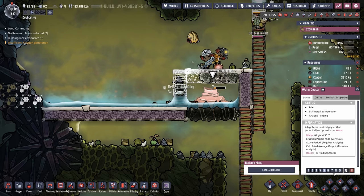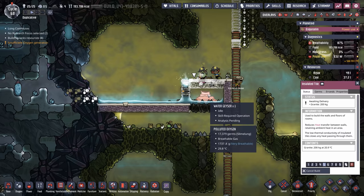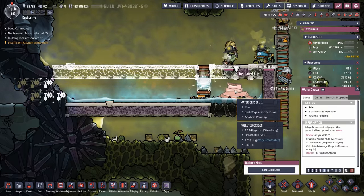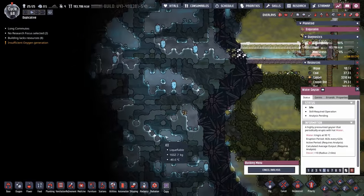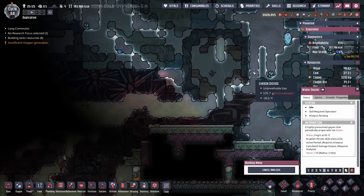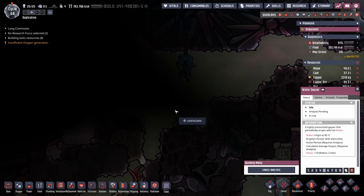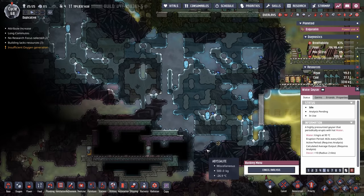We're going to get this water geyser analyzed to figure out exactly how many duplicants it can support, and then we're going to bust into here. Once they're finished we're actually going to close off the entire thing, so all the heat that this 95-degree water geyser is producing will stay in here, push across, down through here, and melt this whole biome. The only issue is we have an area where water is going to seep down and come over through here — there's another break and I don't know how far over it goes.